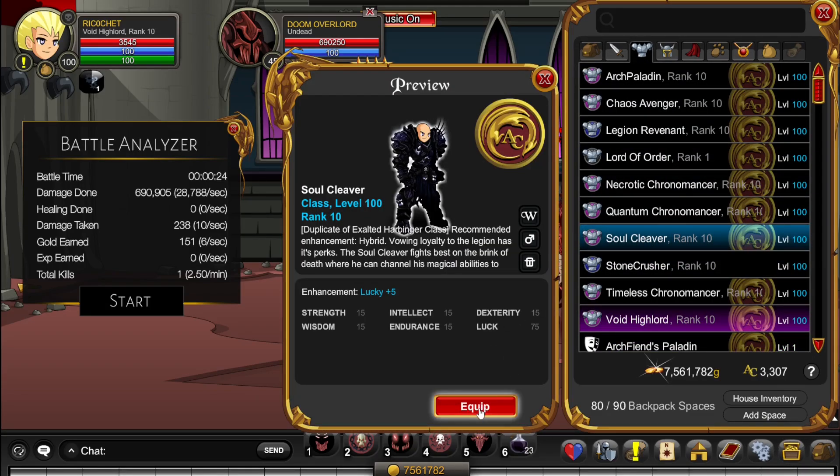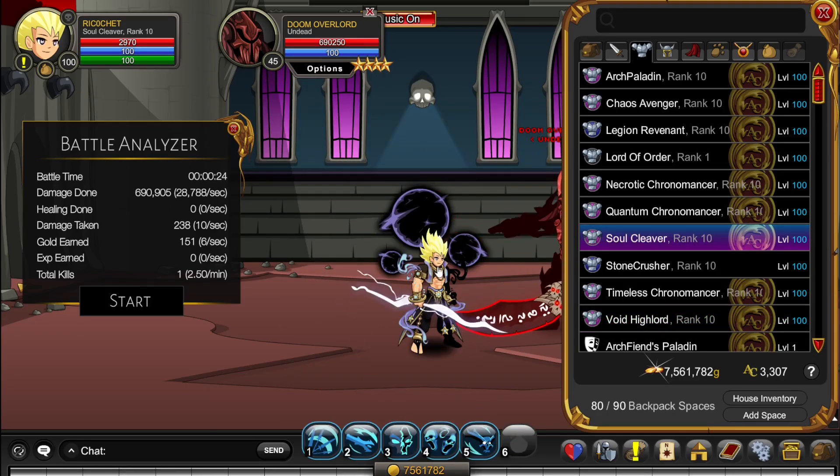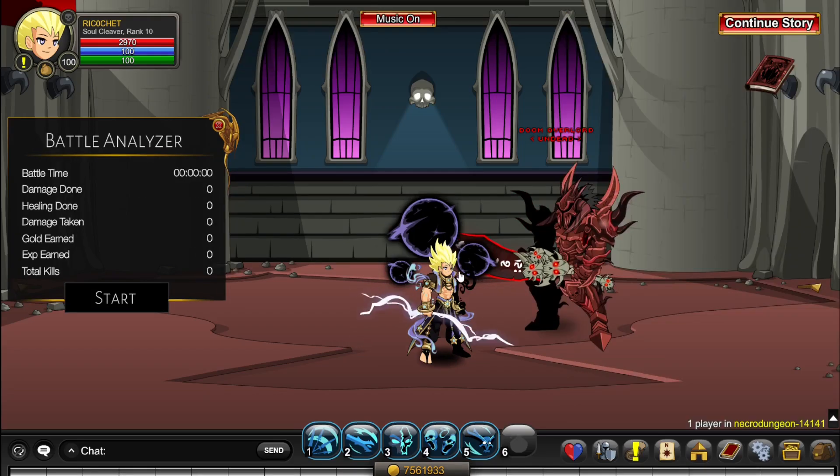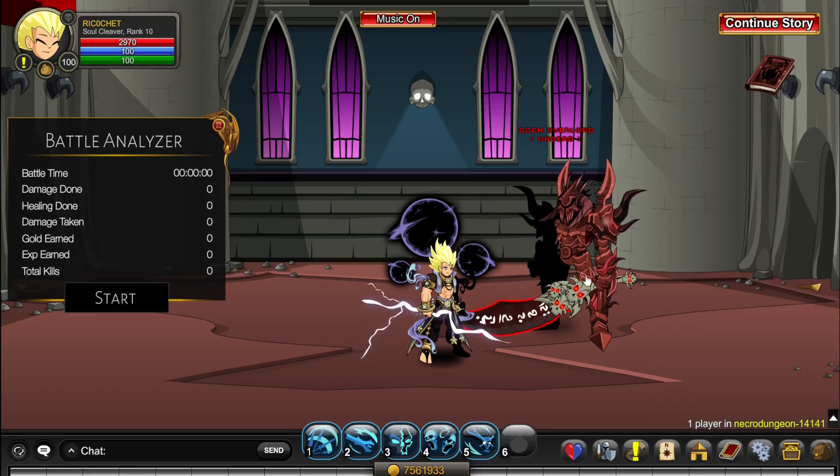So that's VHL — let's look at Soul Cleaver, the class I was asking to get buffed just a couple weeks ago, which actually did get buffed. It is now like stronger than VHL without Dauntless. I never imagined it would reach this level in the space of a few weeks — one second being an absolute disaster of a solo class, the next being better than VHL. The combo for this is pretty easy: you just do 4, 5, 2, and when your health is really low you can click 5 again.